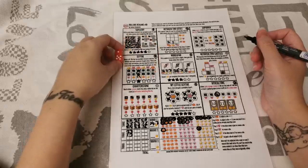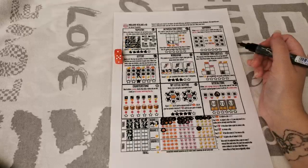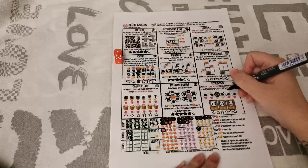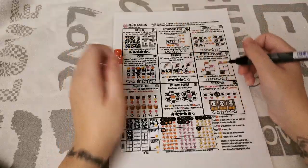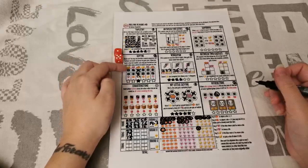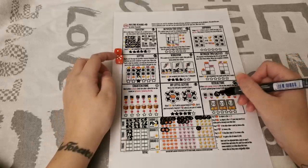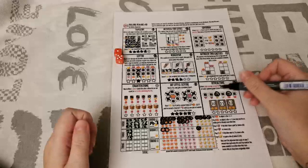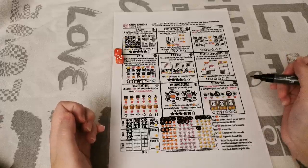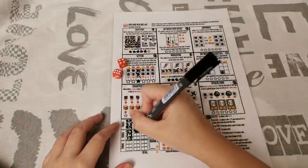Rolling again: a 1 and a 5. I'll put a 5 in Viticulture since higher numbers are nice there. A 1 goes in Between Two Cities — I don't want to put it where I don't have the heart yet. The 5 goes in Sight to get a pumpkin. Three plus a maximum 6 on a die won't reach 10 or more for a wine order, so I need to circle more numbers in Viticulture first.